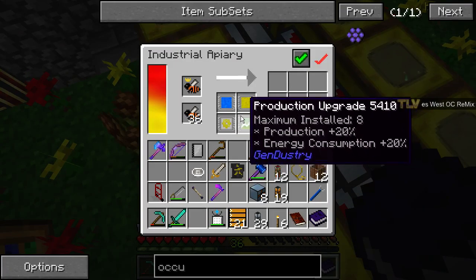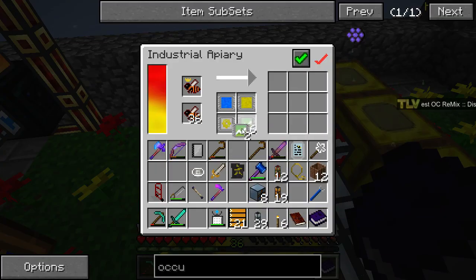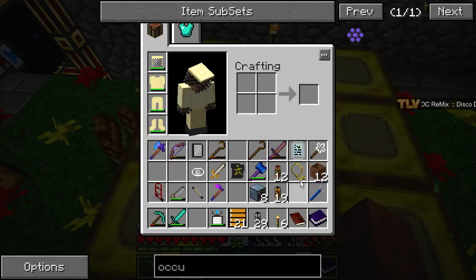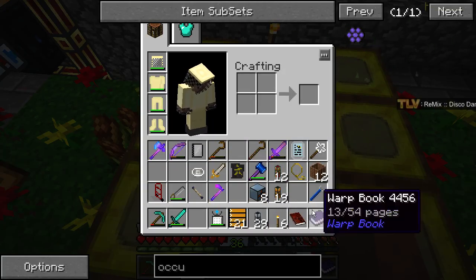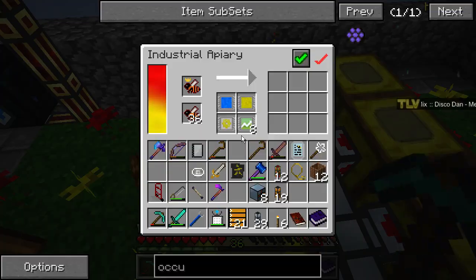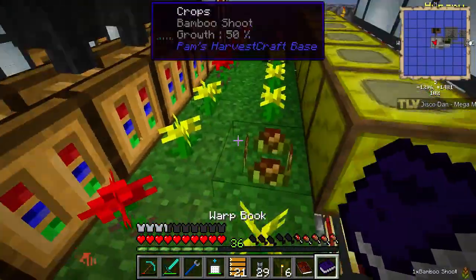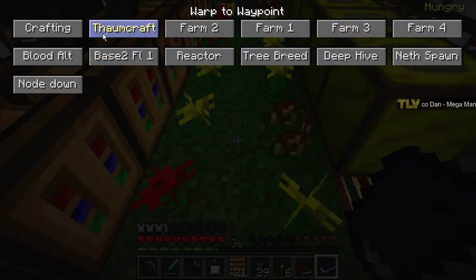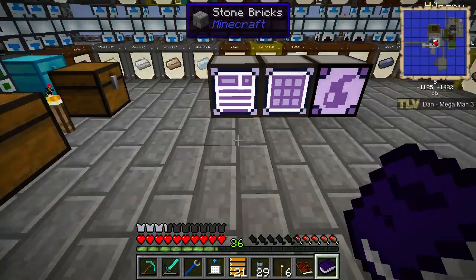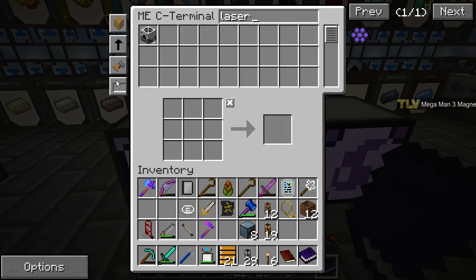I'll give you two more production setups — you're gonna produce those comps in no time. There we go, destabilized is up and running. Oh, I didn't mean to pick up the bamboo. Now let's craft some more lasers — at least two more lasers.